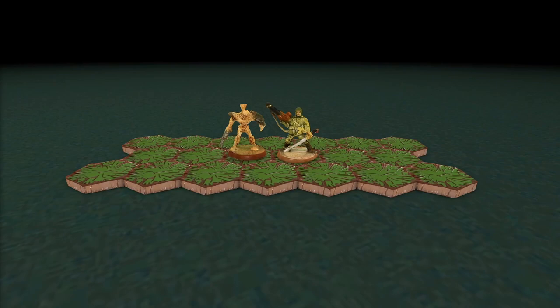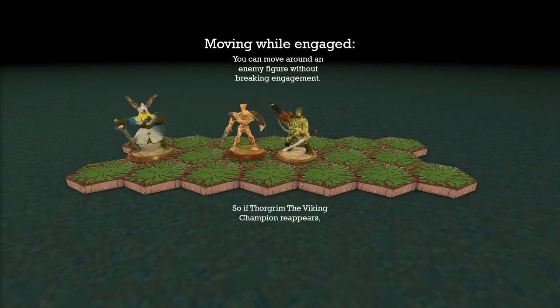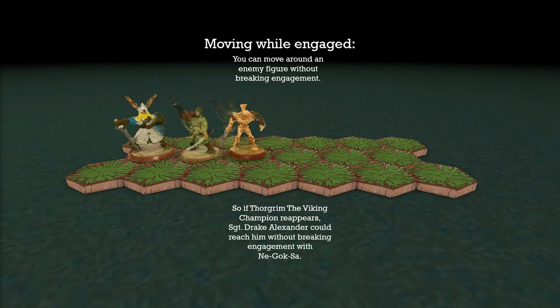While engaged, you can move around an enemy figure without breaking your engagement — so circling around them is doable without rolling any leaving engagement attacks. However, if there is another enemy character, like Thorgrim, and you get engaged with them as well, it becomes trickier. Sergeant Drake Alexander cannot complete the circle around Nagoksa without breaking engagement with Thorgrim, which would force him to roll an engagement leaving die and could lead to a wound. In that case, he could attack either of them because he's engaged with both.